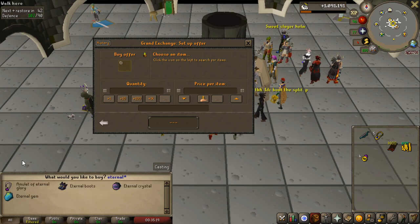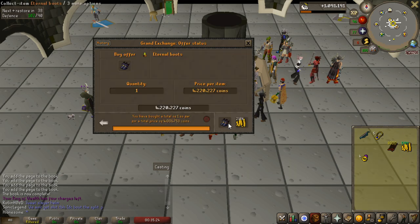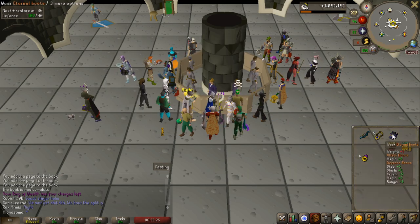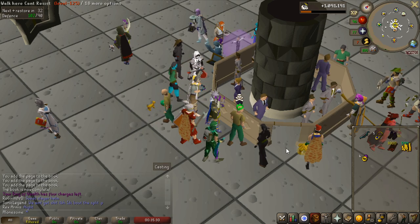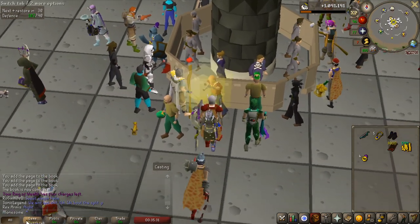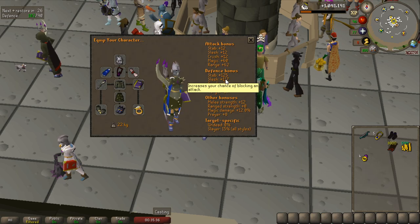Another thing I wanted is the eternal boots. I always thought they were like 30 mil because the primordial and pegasian boots are, but apparently they're only 4 mil — so that was an easy purchase. Getting those for a quite big mage bonus compared to the mystic boots. Now we're looking great for Kraken, so let's get into it.